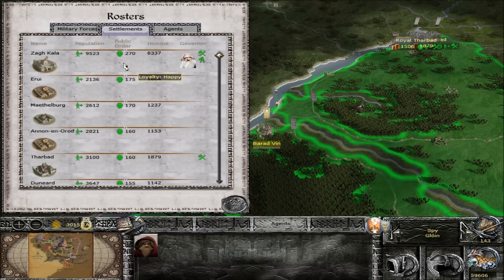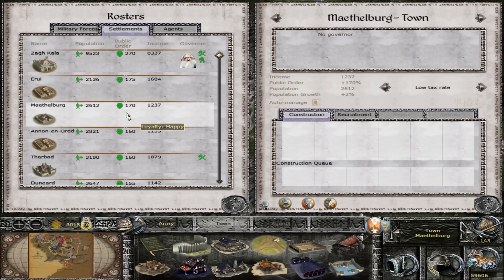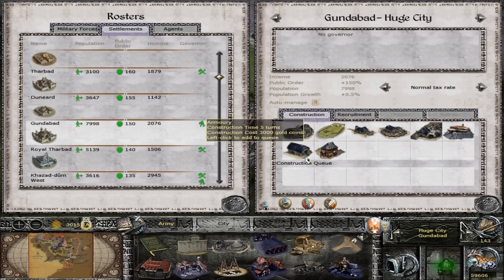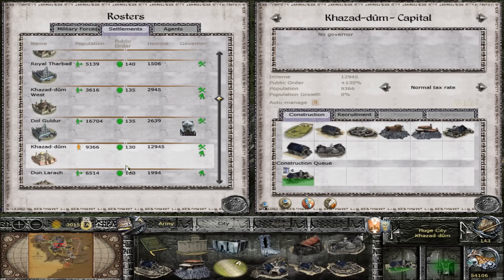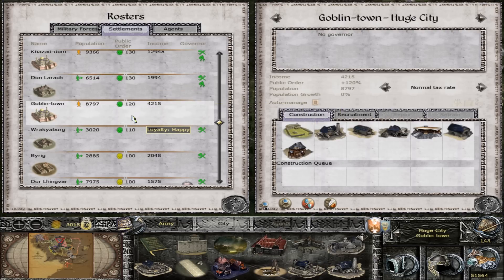Zogkala is in really good shape with Balin up in there. These guys are all training. In Erui they're low - can't build anything. Gundabad - what can we get next? Army barracks - let's go ahead and build that. All these guys appear to be in good shape. Dunlarac - what can we build? Heavy armor maybe, merchants wharf, market - let's get the heavy armor built down there.